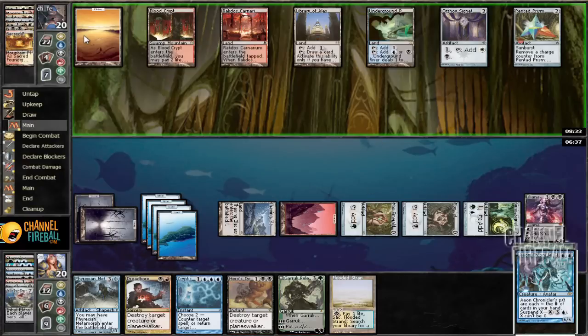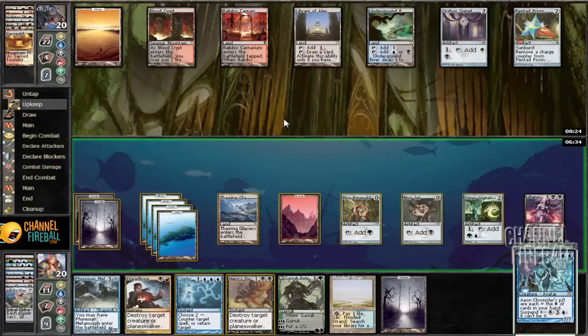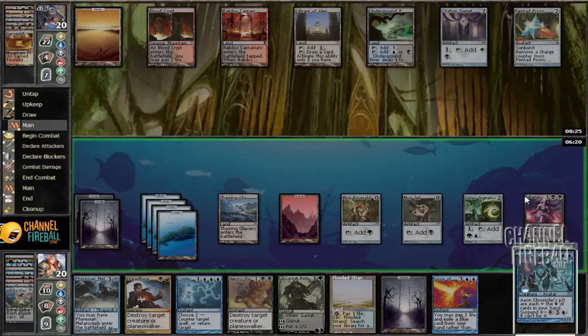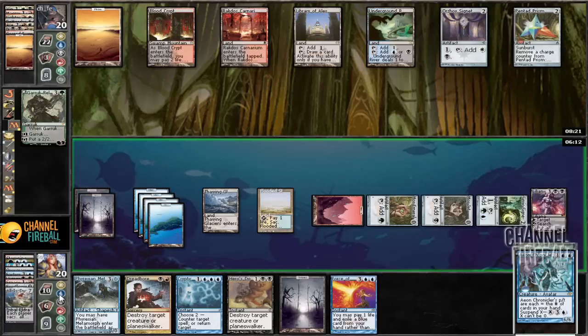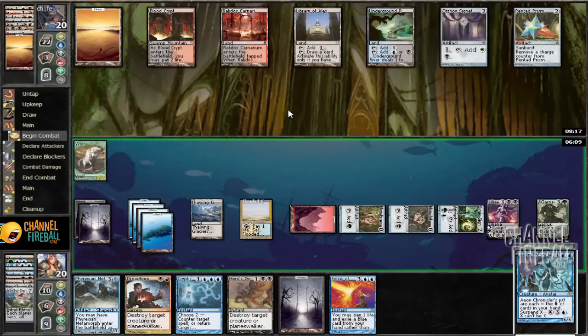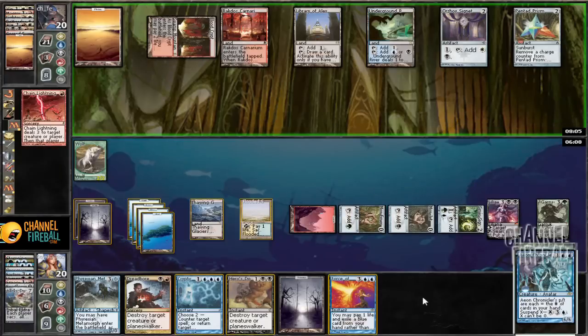He's got lands in hand — one, two, three, four, five. One, two, three, four, five, six, seven, eight mana and nothing relevant. We're gonna draw some more cards. We've got one Forest left, Force of Will. We can just play this and uptick, play Garruk, and then start making dudes. Then we have some guys. This should be a good spot — two hard counters plus a way to fight something small, and Chain Lightning.